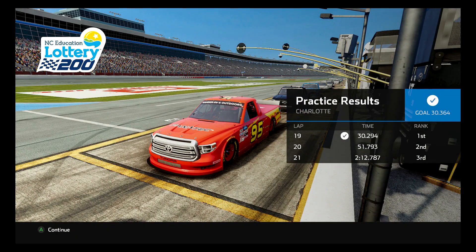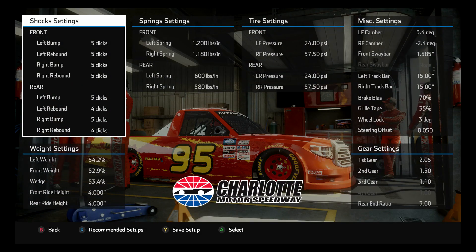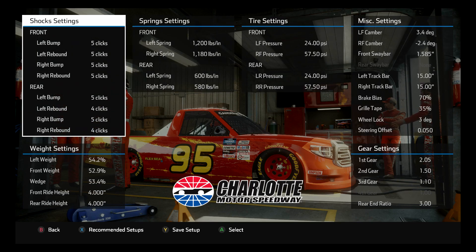I've noticed that the newer setups I've made are significantly looser. If this setup is a little too loose for you, go up one click on the front sway bar — that'll make a big difference especially on corner exit.